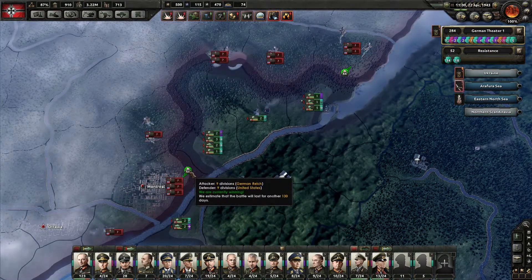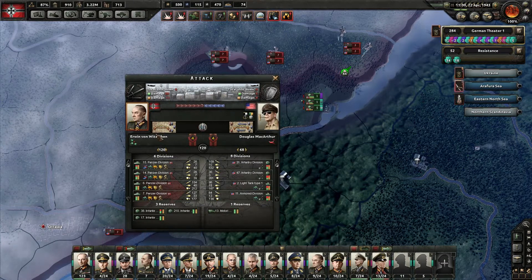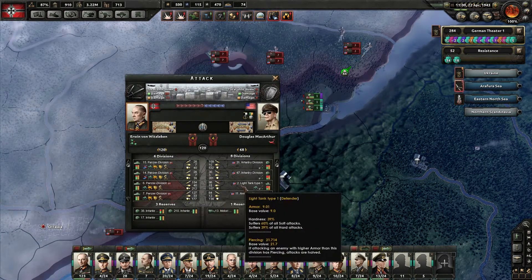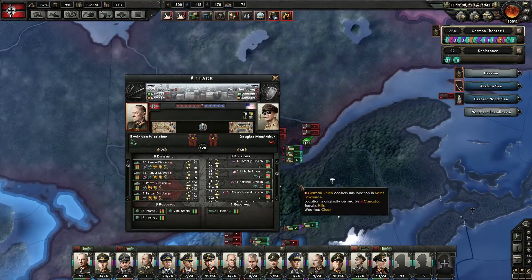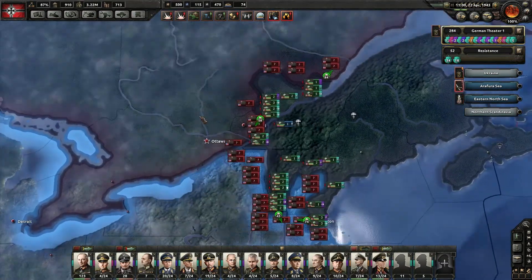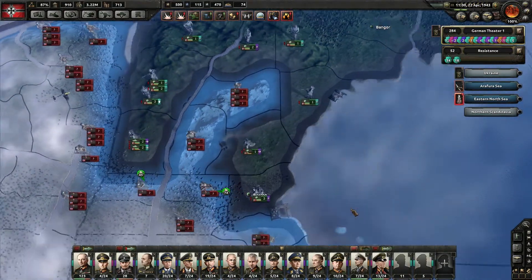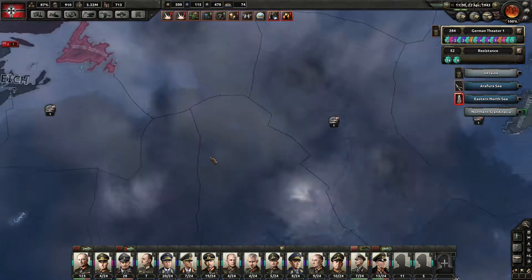We are now attacking into Montreal, which is great. Our tanks are actually being able to do anything, which is amazing. Their tank divisions are not good enough to pierce our units, so we are doing a lot of damage with them. I'm just about to encircle all of these divisions, if we can make sure we can do the push through from Boston.